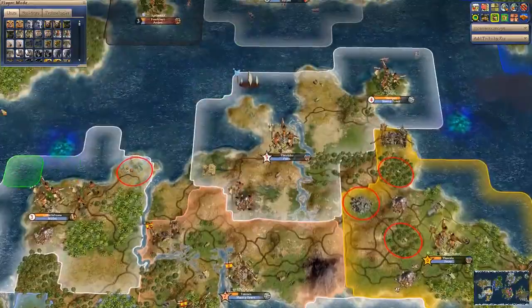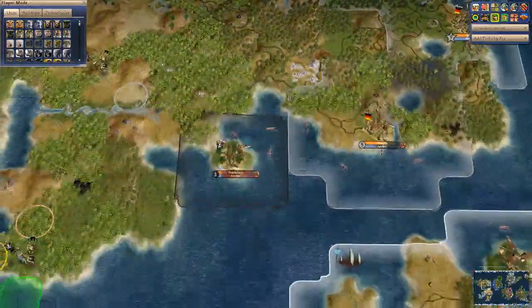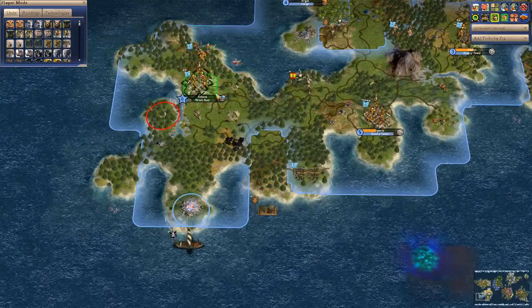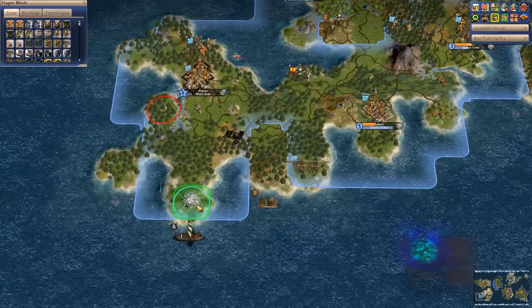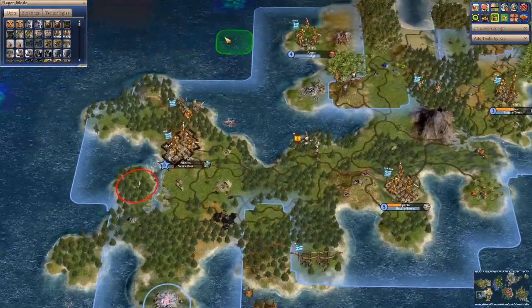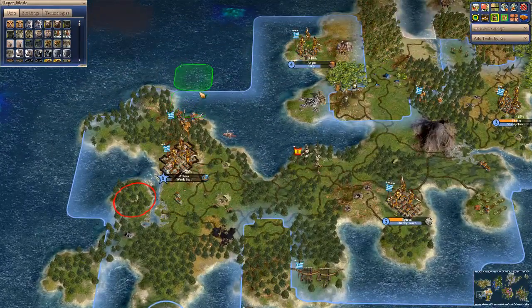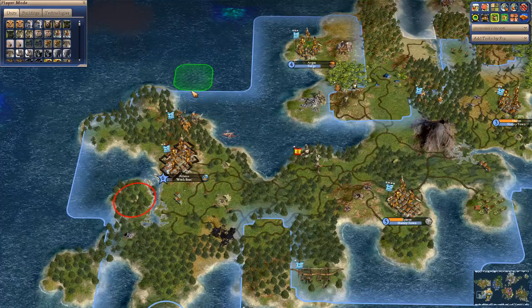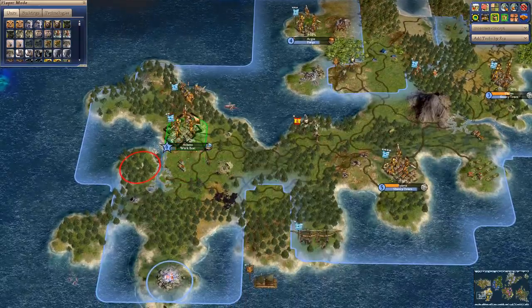This continent continues to be quite the checkerboard. The Greeks didn't retake Corinth, but they razed it to the ground. Athens, with basically no neighbors near it — I'm predicting that around the late 90s turn-wise, this is going to be the most powerful town.